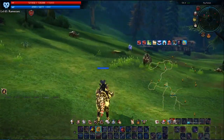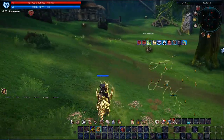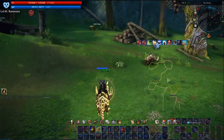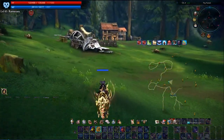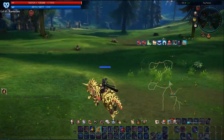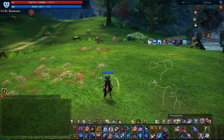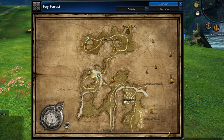While roaming around, check out your radar and you can see where all the nodes are, or at least where a lot of them are. You'll also find crymetal ore nodes right here, and here you will find a lot of sun essence.